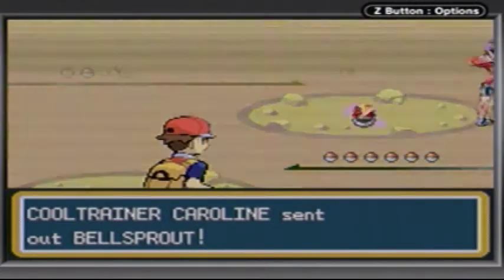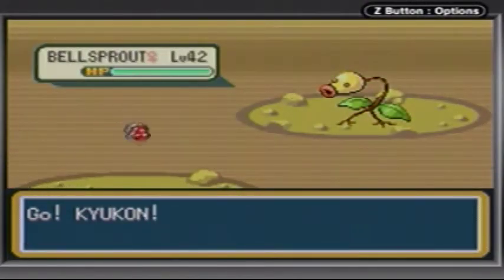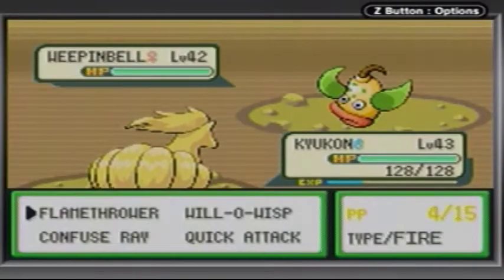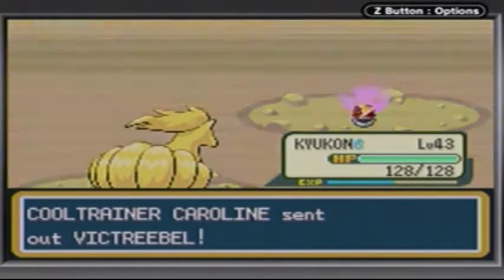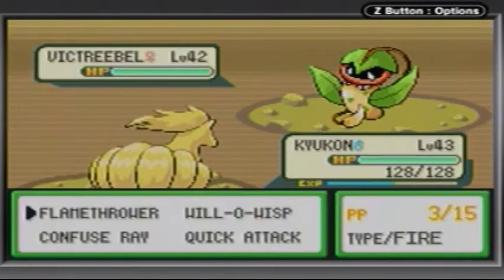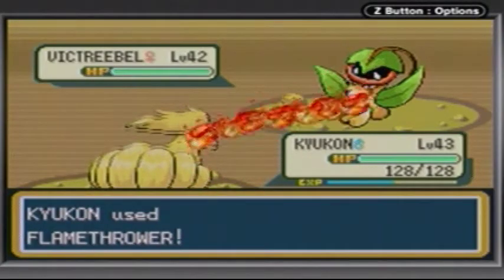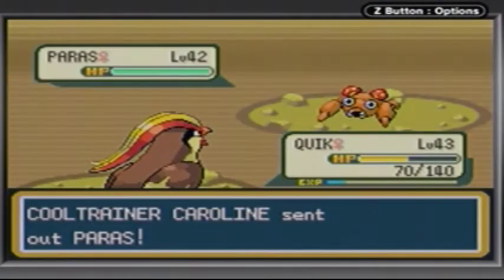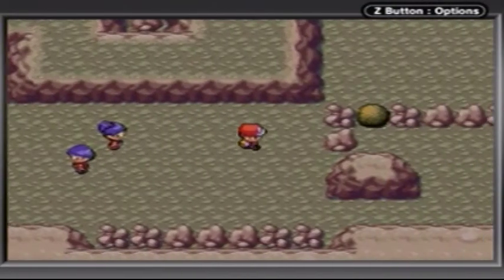So Caroline has a Bellsprout at level 42. I don't know what your problem is having a Bellsprout at level 42, dude. She has a Weepinbell at level 42 — okay, we're getting a little better. She has a Victreebel at level 42 — now we're getting it, now we're getting the hint. And she has a Parasect at level 42, and a Paras at level 42. Battle's done — apparently not done.